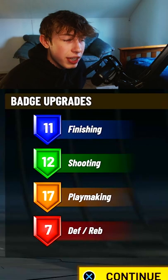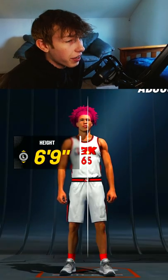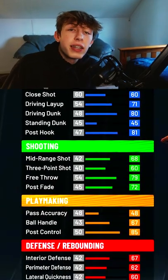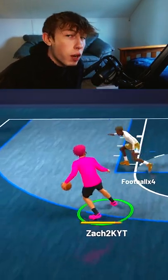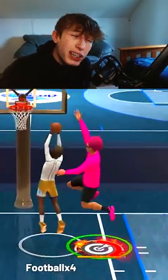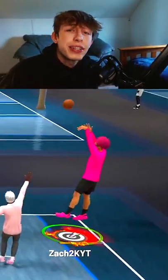The badge count is 11, 12, 17, and 7. Go 6 foot 9 on the height, max out the weight, and keep the wingspan default. The build really doesn't get good until you hit 99 overall, but once you hit it you get pro dribble moves, contact dunks, really solid defense, and sharpshooting takeover.